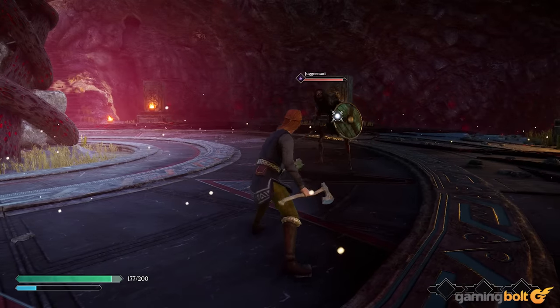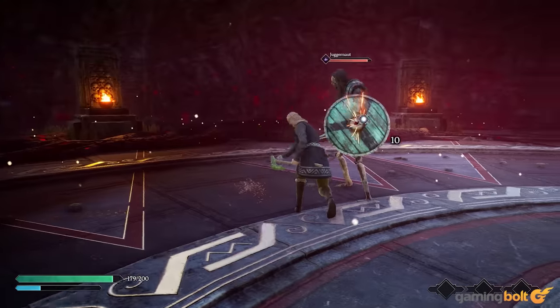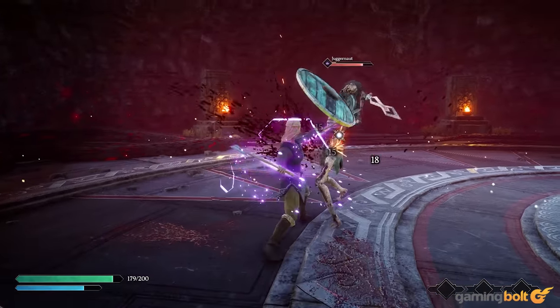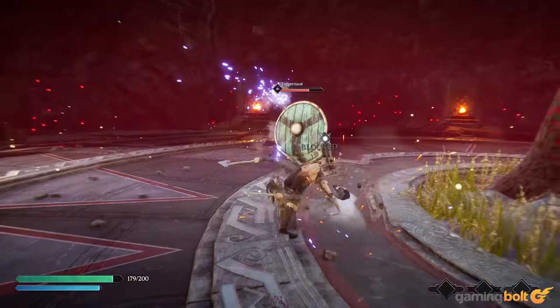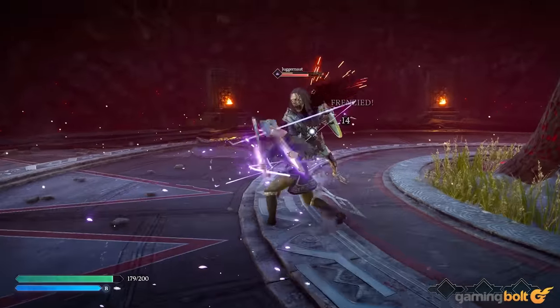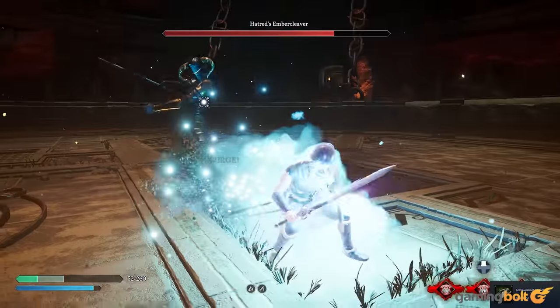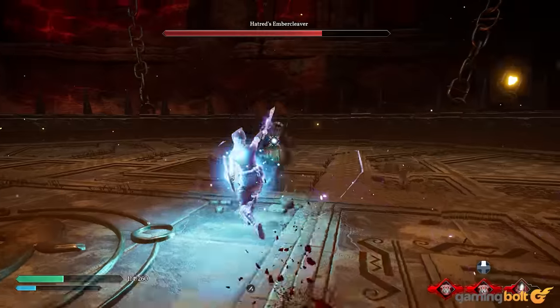The combat can also be quite spotty. Sometimes you'll dodge at the right moment and still take damage. Other times, you'll guard but not stagger an enemy because their attack actually didn't connect, despite visibly appearing so. The enemy types can be pretty varied, even though their patterns are very basic. Expect a lot of jumping slashes, whether dealing with humans or creatures. At least the Guardians feel unique, having distinct attack patterns and phases despite not looking that different from each other.